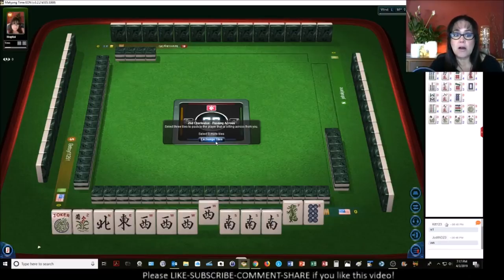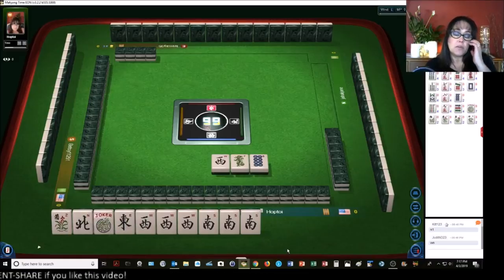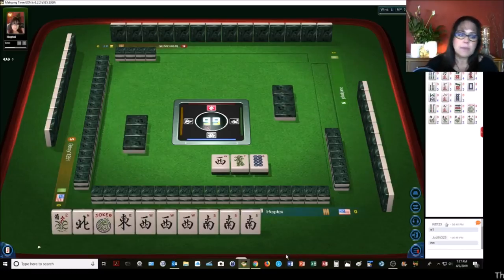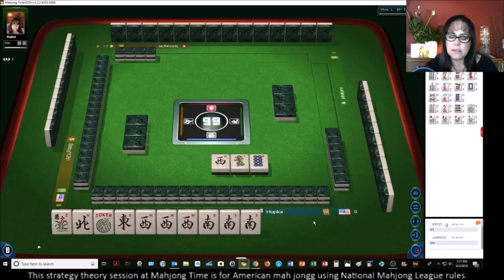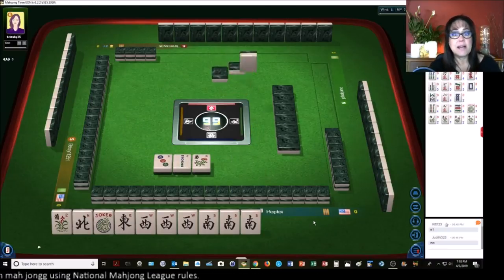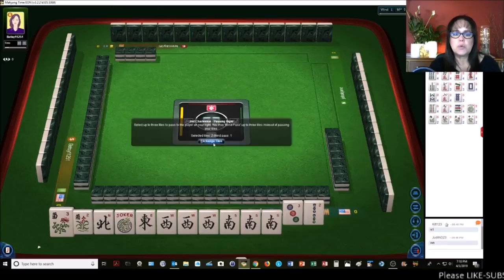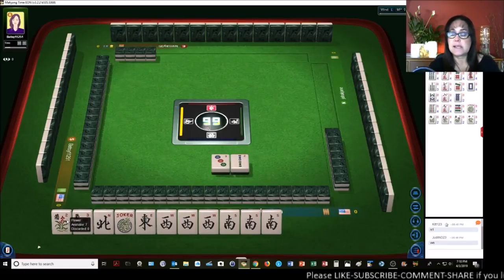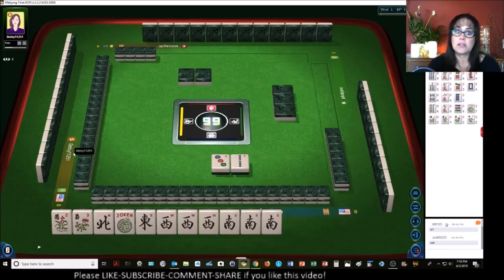We don't need a Kong of West winds in that concealed hand — we need our North and East. So if the winds are going around, let's stick with it. We're looking for North and East specifically. We got a flower — that's nice. We can pass blind, so we'll take two. We got a flower, which is helpful because that takes care of the pair. This is why you don't want to pass flowers in the Charleston — if someone needs a pair, you could really help them out.